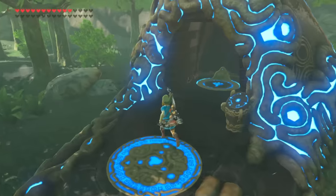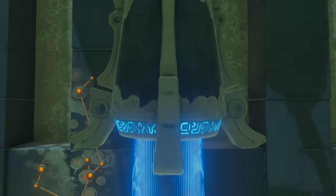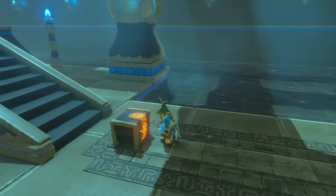Alright, so Impa's secret sword is here in this shrine up here. Well, first you have to get the shrine, you have to beat the shrine, then you have to get the chest, then you have to beat the game, and then you have to go back to the shrine. And then you have to mod the game to get this.